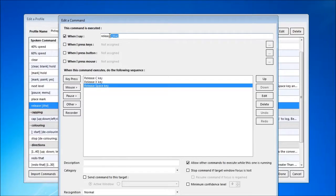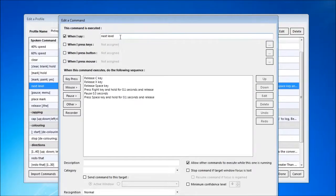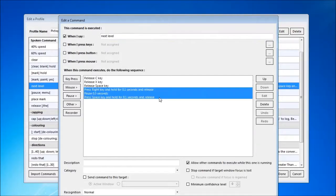It also helps to have a General Release command that just releases all keys you might be holding down. Sometimes the software thought I was saying 'Release The' instead of 'Release', so I've just included that as an option so I don't get any more false negatives. After doing some timing calibration, I made a shortcut command for pressing the necessary keys to go to the next puzzle after you've completed the current one.